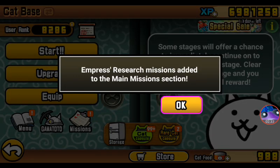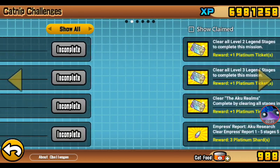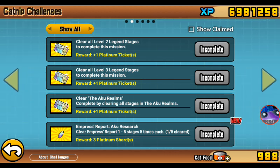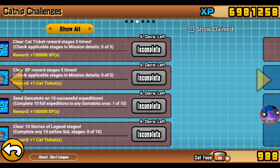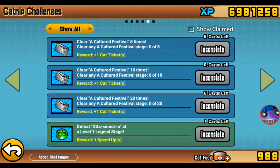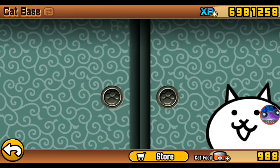Empress Research missions have been added to the main missions section — big happy about that. A lot of you did not know this, but Empress Research stages: you clear it five times and you get three Platinum Shards. I did read about that — that was really cool. But first of all, we need to see what changed with True Forms.